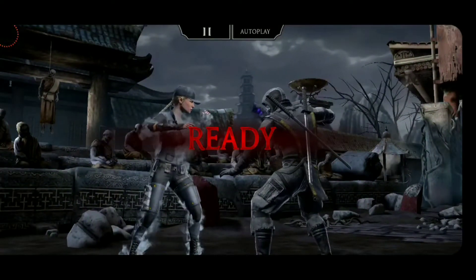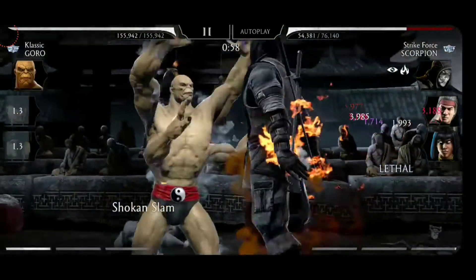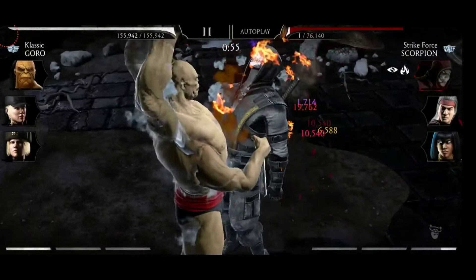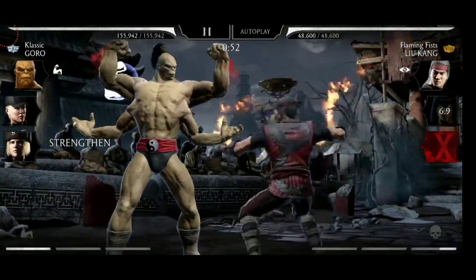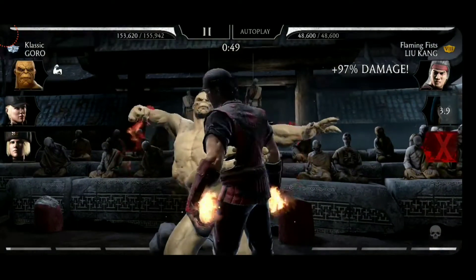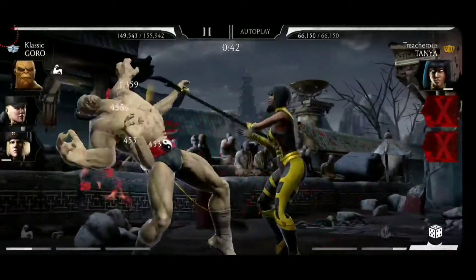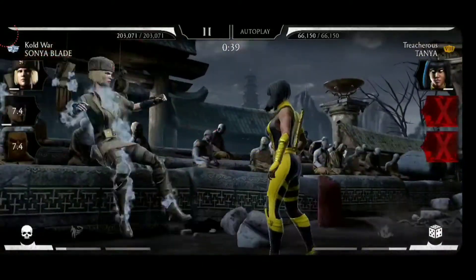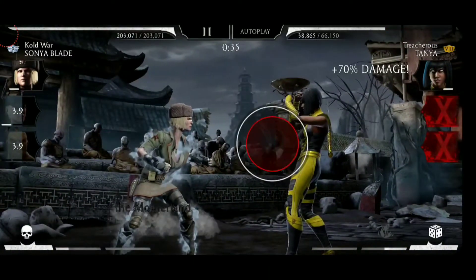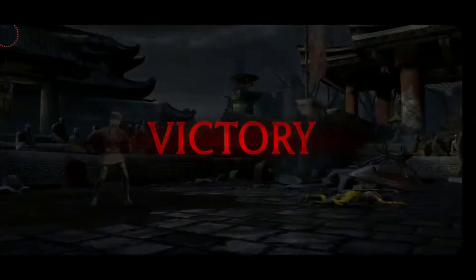Here we have Strike Force Scorpion. Directly the tag to Classic Goro, starting with a special one. I want to take out Scorpion ASAP so that he will not be able to save any of his teammates. A special one here by Goro — there was a time when you were able to block after the special one, but that is also no longer the case. Goro has become a lot worse once again, because of the time he needs to pose. Now the special two of Cold War Sonya takes out Retro Stania for the victory.